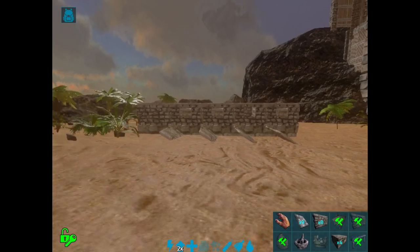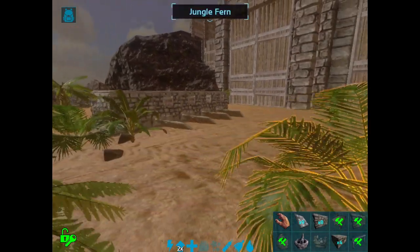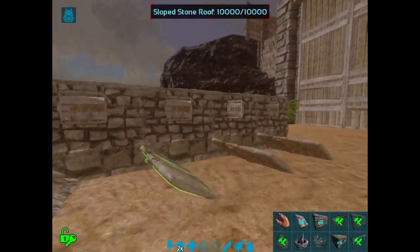That is how you make a very hidden base. It looks pretty big, but if you put it in the right spot it's going to be super hidden and nobody's going to find it.